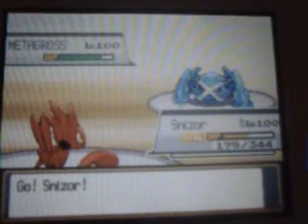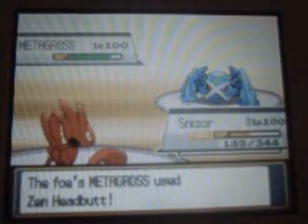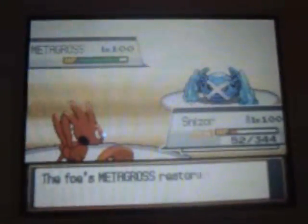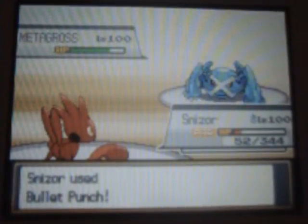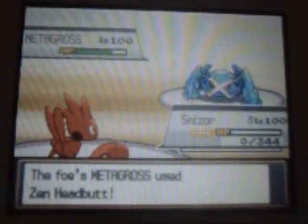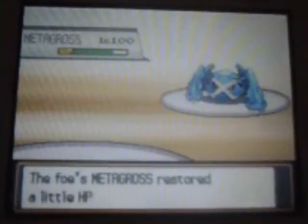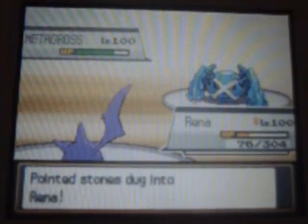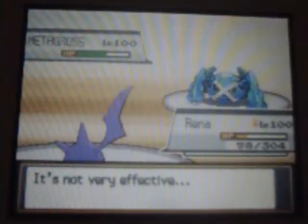Renna was my last Pokemon — wait, never mind, I forgot I had a Scizor. He makes me flinch, and I used a Bullet Punch just trying to get a little extra damage. So I was dead. As my final Pokemon I switched to Renna, thinking there's nothing else I can do, so I just went ahead and used Brave Bird. But that didn't quite do any damage, and I lost.